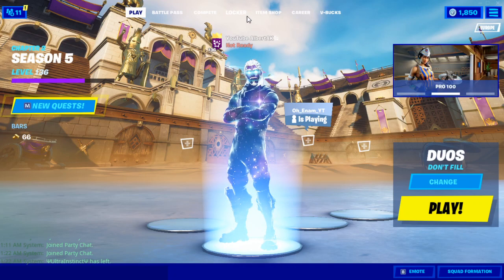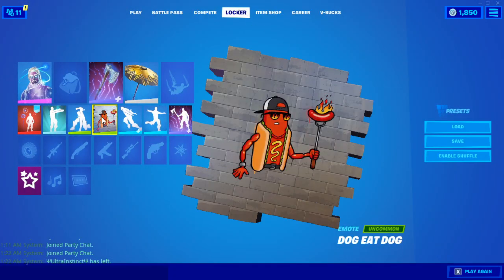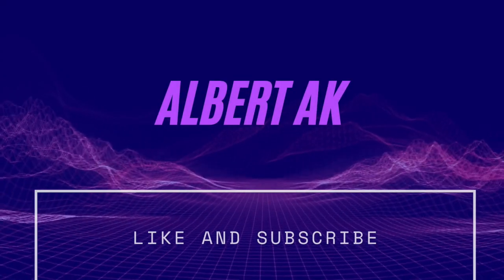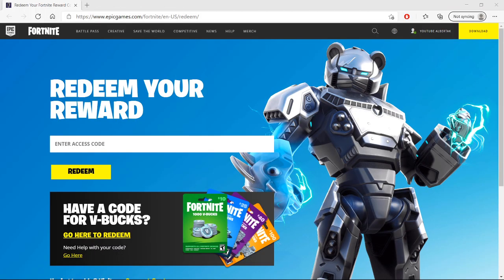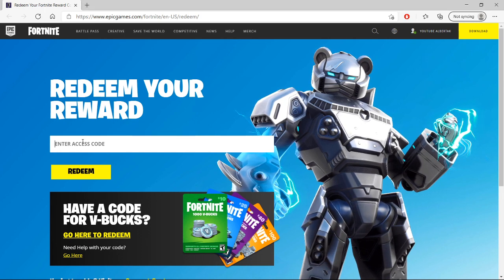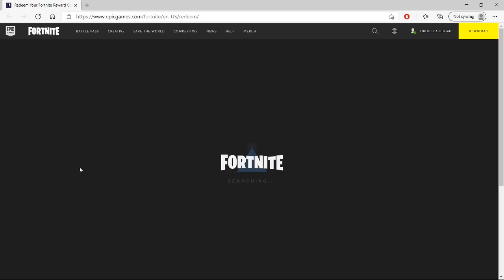In this video, I'm going to show you guys how to get the free Fortnite exclusive dog eat dog spray. For the first step, you're going to need to go into the website that I've linked in the description below, or you can just copy the URL which is epicgames.com/fortnite/us/redeem. Then over here where it says 'enter access code,' you're going to type in R-E-G-A-L-O — regalo, which means gift in Spanish — and you're going to hit the redeem button.